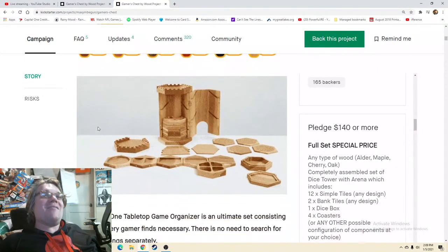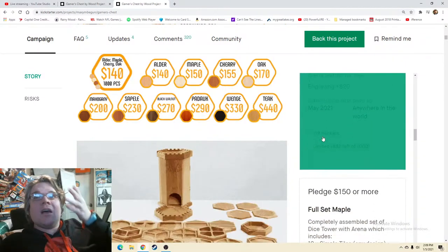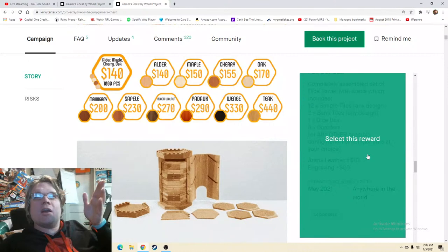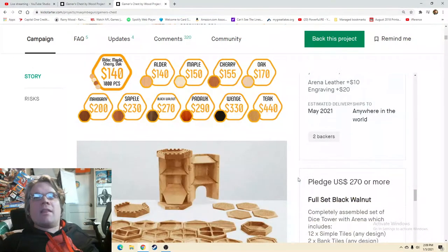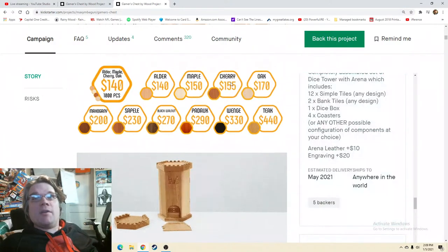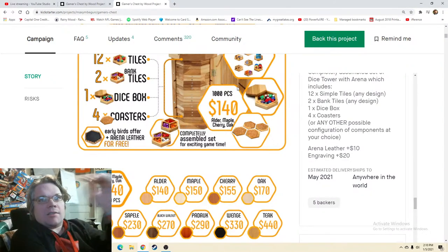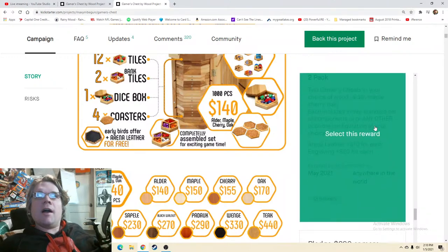I have a feeling that's going to lead to a lot of confusion. Full set maple, full set cherry, full set oak. I feel like that would be managed better in a pledge manager — so it's like $140 gets you in, and in the pledge manager it's just: add $10 for maple, add $15 for cherry, add $30 for oak. That keeps this area much less cluttered. They might be using this to get a barometer for how many of each they need, but if they don't need that information right now, I'd clean it up a bit.